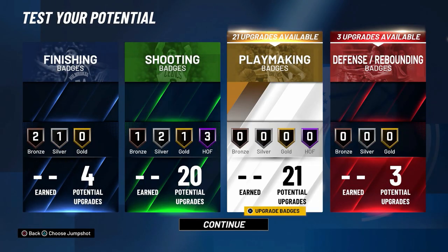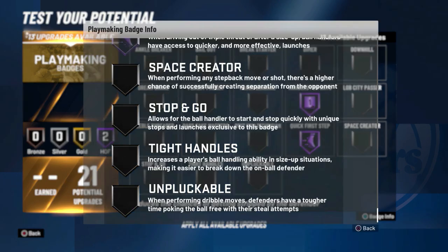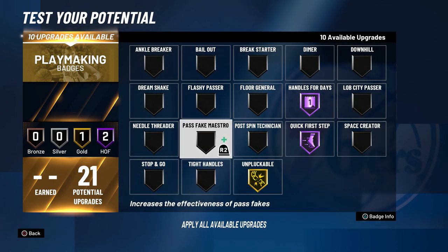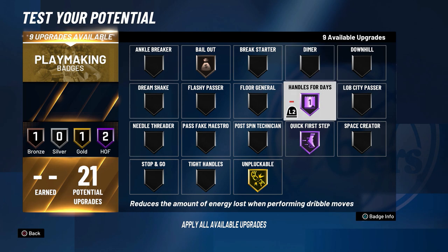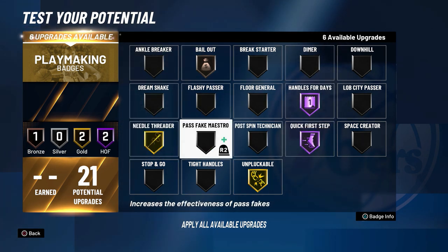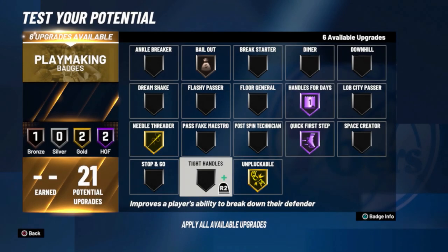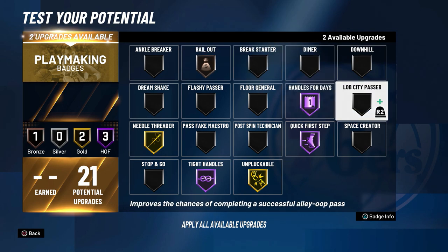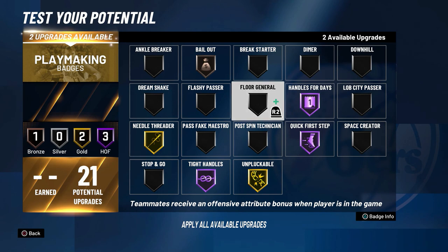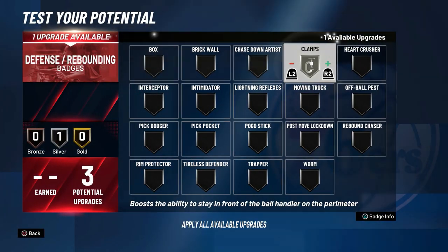Same exact playmaking badges - nothing too crazy. You need Handles for Days obviously. Unplockable depends how dribbling is this year and if you're going to get ripped - I'll keep that at gold at most. Ankle Breaker is another thing - we'll see if people actually fall this year. Bailout we'll keep at bronze. I like Needle Threader at gold. Stop and Go - I don't really understand what it did last year. Tight Handles might not be as OP, but I'll put it at Hall of Fame just to see. Downhill - I don't need that. I'll put Ankle Breaker on silver and Clamp on silver.